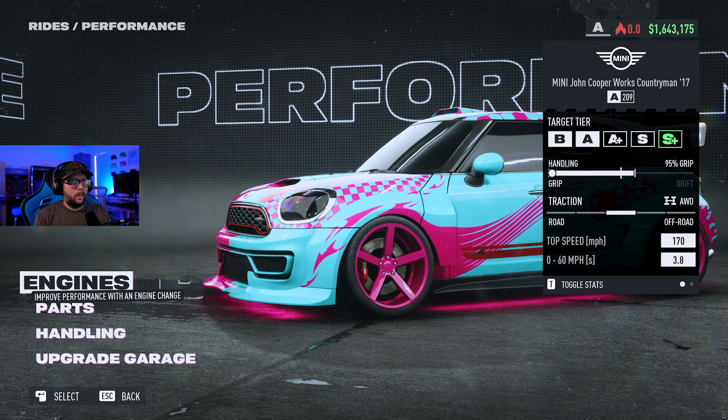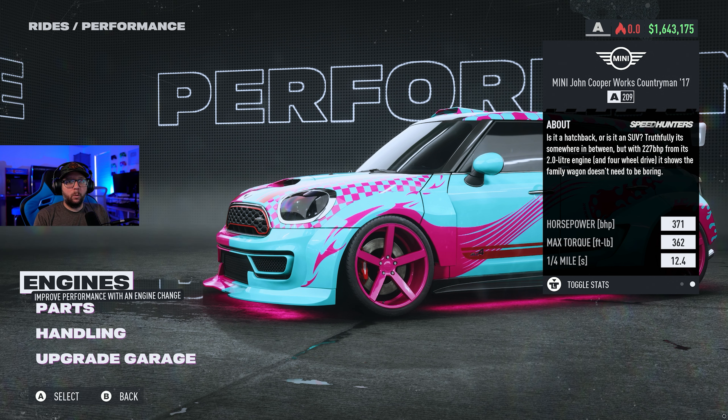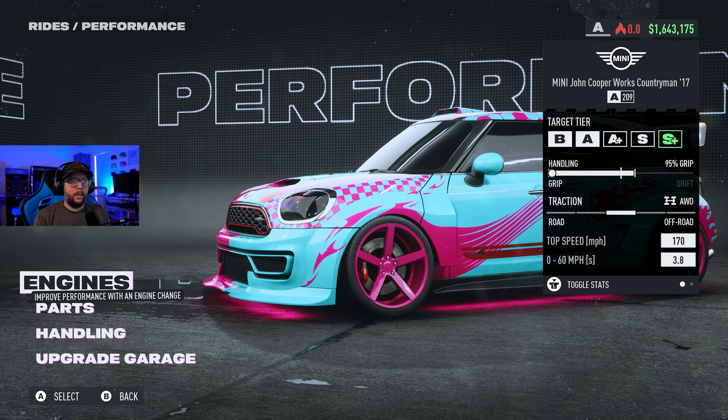Starting out with the stats for this A-tier build: we've got 170 top speed, which is a really good top speed for A-tier — usually that's like an A-plus tier top speed for short track builds. 3.80 to 60, which is great, and 371 horsepower, 362 foot-pounds of torque, 12.4 quarter mile. So not only does it have a decent 0 to 60, but it's got a great top speed as well, so this might be a very well-rounded build.